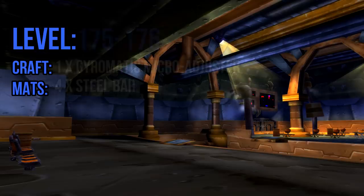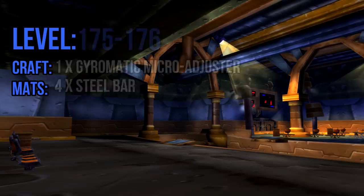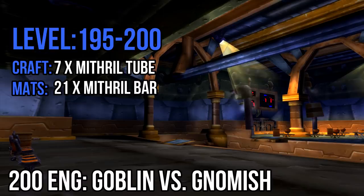From 175 to 176, you'll need to make 1 Gyromatic Micro-Adjuster, which requires 4 steel bars. Once you've made the adjuster, keep it in your inventory as you'll need it later. From 176 to 195 you'll be making 60 solid blasting powder, which requires 120 solid stone — save it because you'll need it later. Mithril tubes are up next: to reach 200 from 195, make 7 of these tubes using 21 mithril bars.